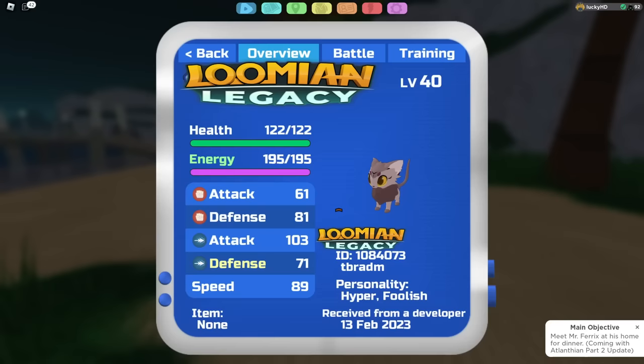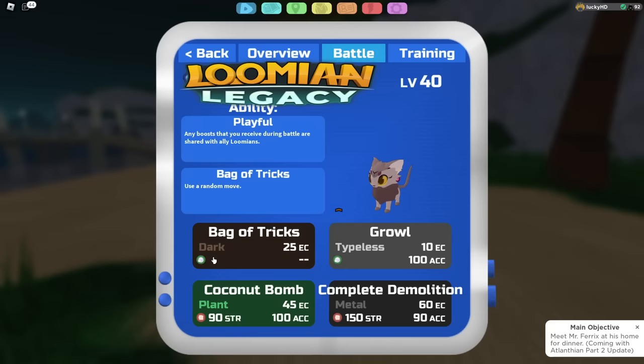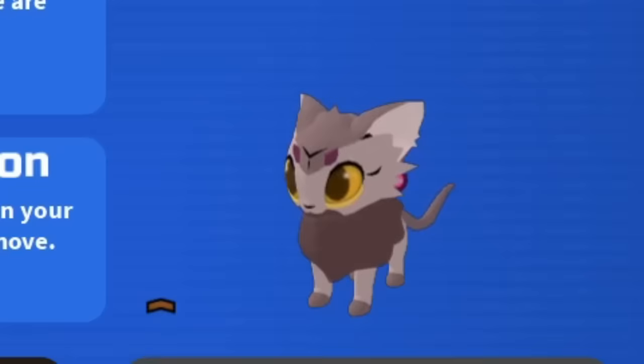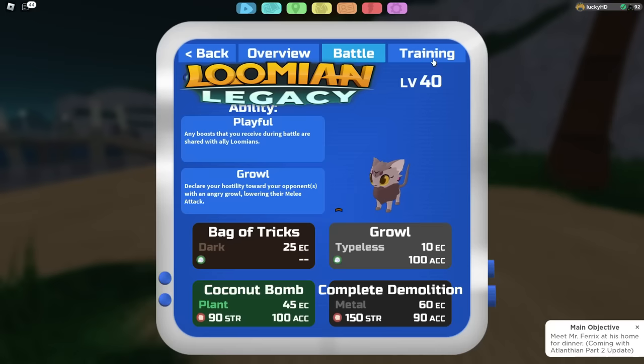Let's look at the stats and everything else about it. T-Redim wanted me to cover the name and the typing of this Lumion, so you guys are gonna have to go down in the comments below and just guess what you think all of this is. As for the stats, the ability right here says it is Playful — any boosts that you receive during battle are shared with ally Lumions. All of its moves are just placeholders. Like, do we actually expect Starla to have Complete Demolition? Probably not, but we are still gonna be using that in today's video. T-Redim said he actually just copied over the stats from T-Clips, so these are not the current and final stats.